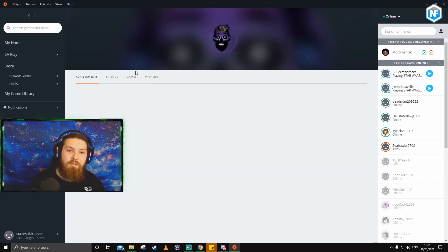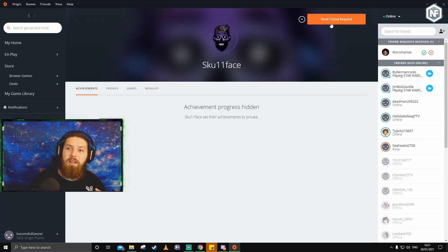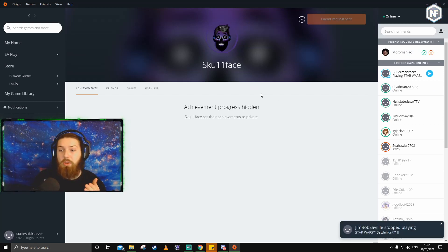I'm not friends with him on Origin yet, but we can see Skull Face right here. I can view his profile, and then in the top right corner it just says 'Send Friend Request.' You can also click the little down arrow if you need to block or report anybody. It's literally that easy — just click Send Friend Request and that request will now show up, just as Moro's is showing up for me right here.